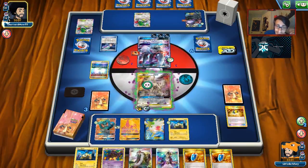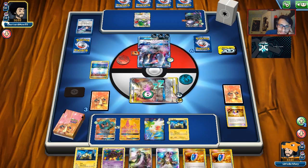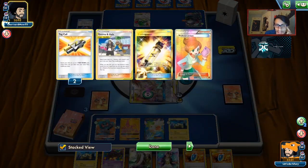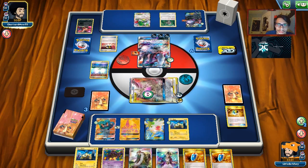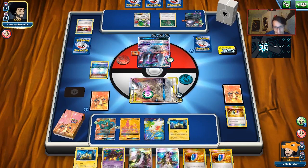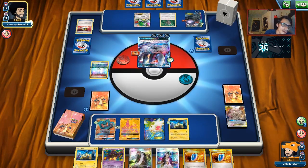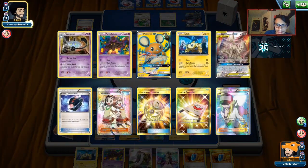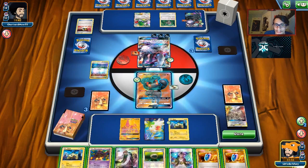Does he have the Hypnotoxic Laser? He does — so ADP will get knocked out. He could Dead End me — let's see if he does it. If not, we win with Teammates. Actually, no, Teammates won't win the game — we'll just have to dig for a DC. We still have Computer Search, so that's good. There's an Ultra Ball. He can't bench any more Pokémon, so he has to Catcher and pray he finds a Dead End. Looks like he is going to knock me out. Now all we've got to do is find an Energy and we win the game.